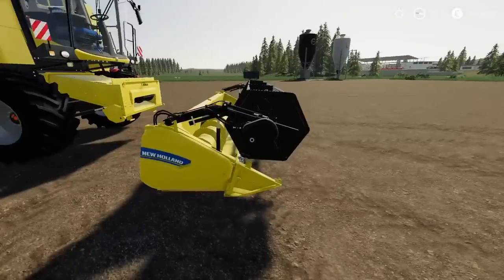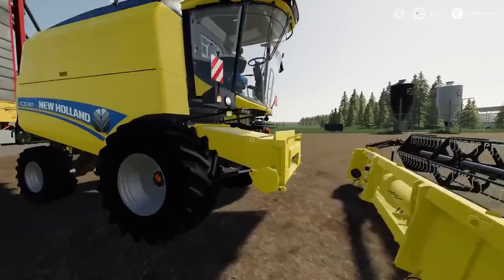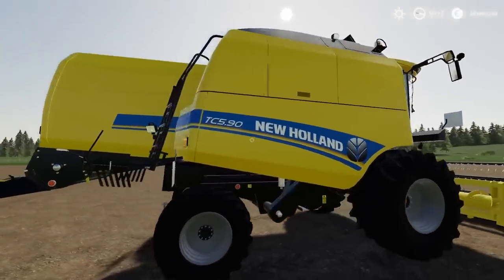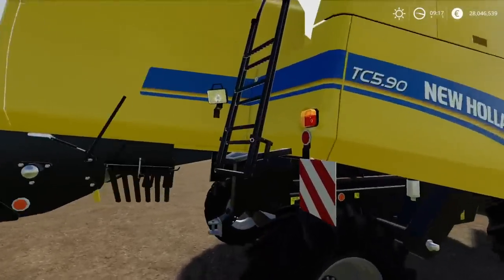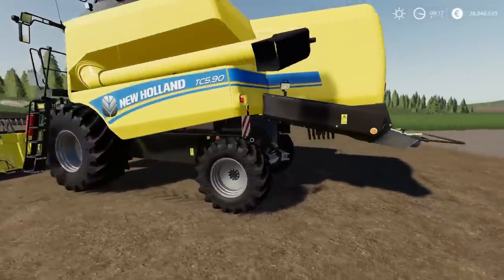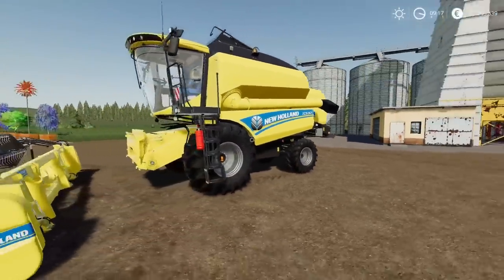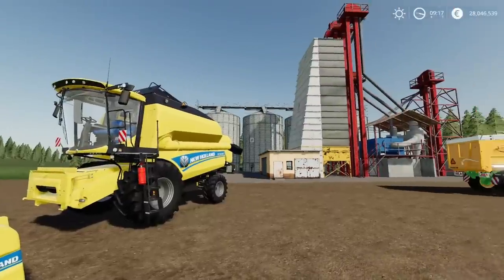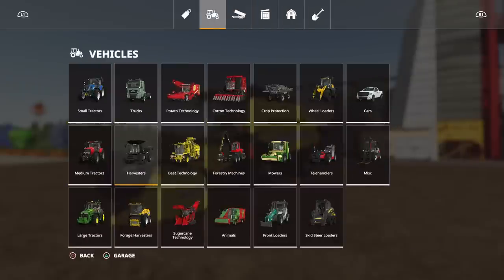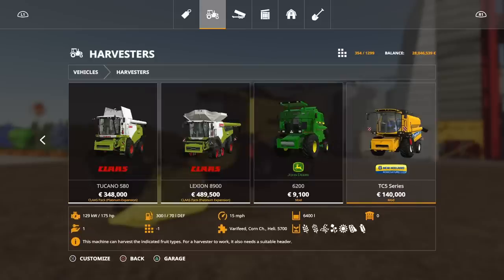The header has an adjustable reel, as most headers do now. There's also an option for a lighting package — 360 degree lighting available if you want it, plus a light on the pipe. You'll find it under vehicles, under harvesters — the TC5 series. 140,000 for the base model, 6,400 litre capacity.